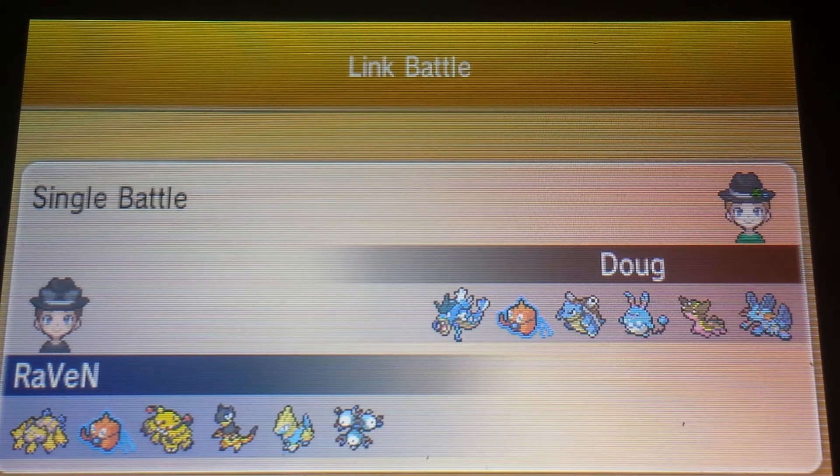I'll be showing off the team and jumping right into the battle. I'm bringing out my Galvantula, Rotom-Wash, Electivire, Ducky the Heliolisk, Manetric, and Magneton. Magneton is going to be showing up in this battle. My opponent is Doug, one of my good friends — definitely a great battler, check him out, he's been in a couple of videos previously.